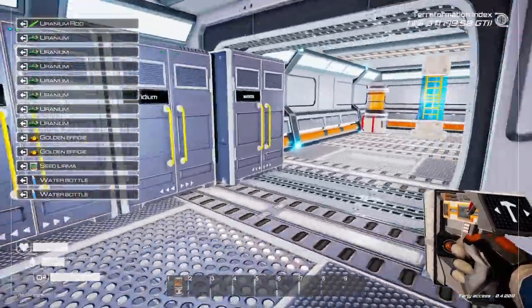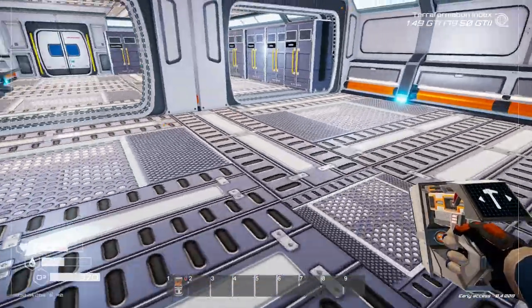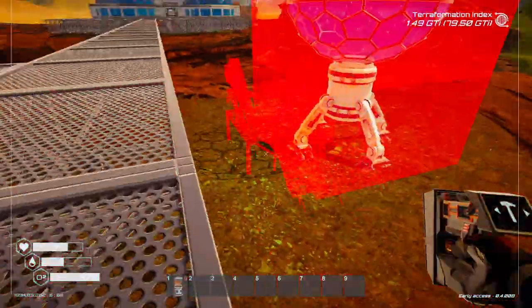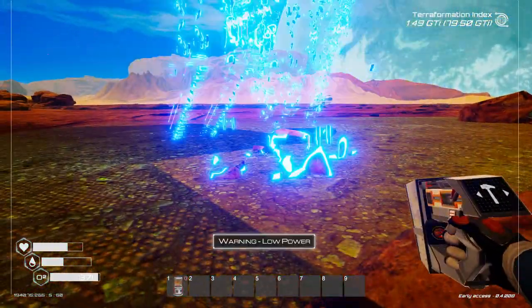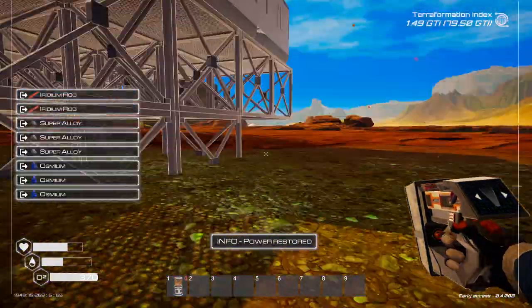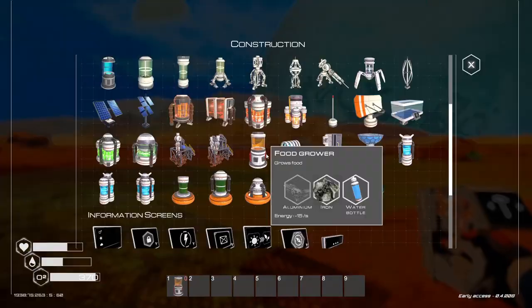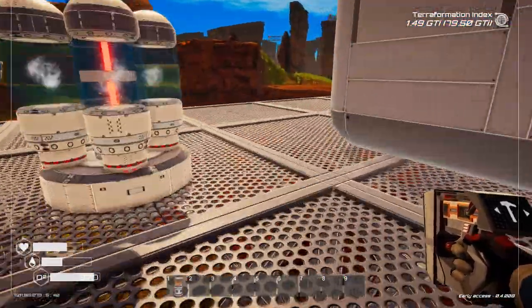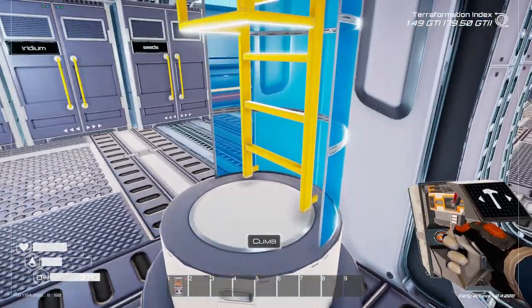Let's make one uranium rod — that's fine. Let's put this outside and deconstruct it if we can. We also need explosive powder — yes, we can make that. We need a couple of entrances into this place as well, it's only got one door at the moment. Let's make a couple of those.